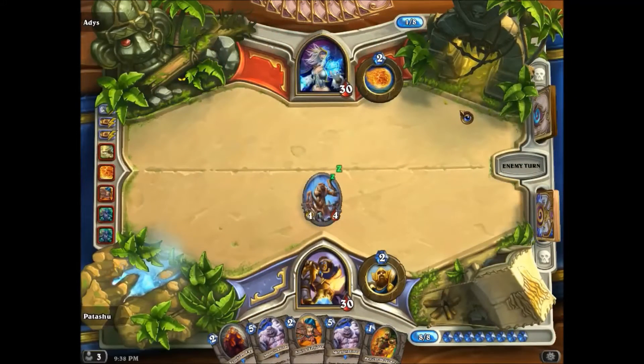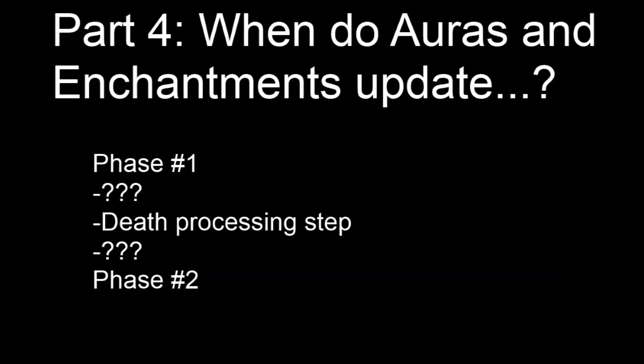How'd you go? Now it's time to talk about Auras and enchantments. It's clear that these things must eventually be processed because they can enter and leave the board — but when and how? The visuals of Hearthstone are not always accurate, so we must make gameplay-based tests.